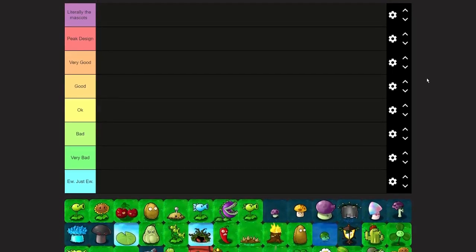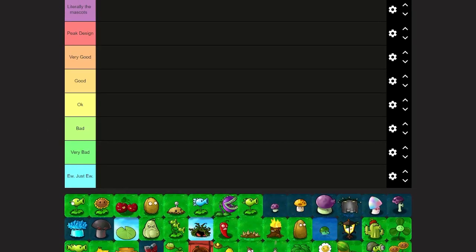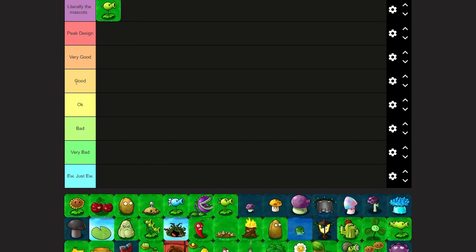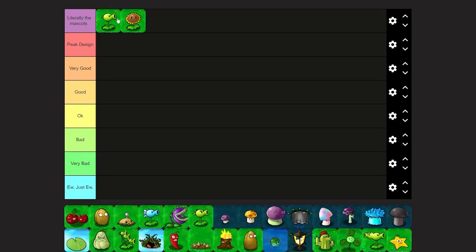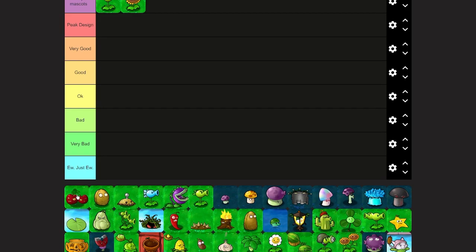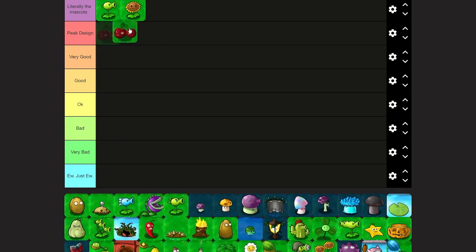Okay, I'll go first. Peashooter — I think everyone can agree the PvZ1 Peashooter is literally one of the mascots, no doubt. Sunflower too. Sunflower is higher than Peashooter, no doubt. She has her own music video, she's one of the mascots, clear. Cherry Bomb might not be quite as much of a mascot as those two, but the design and animation make you feel it's a bomb — it represents what it does pretty well.